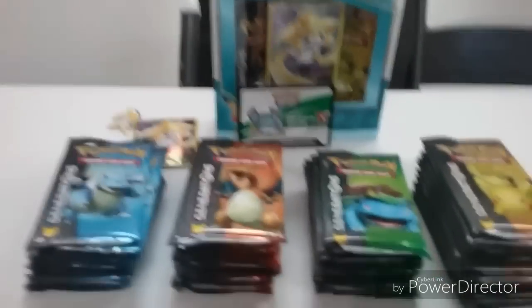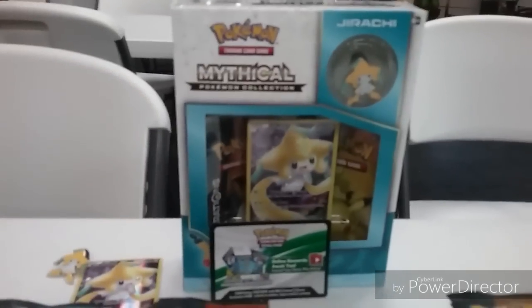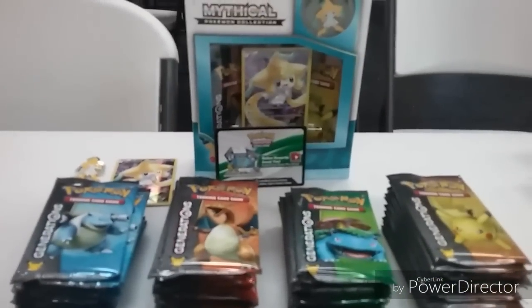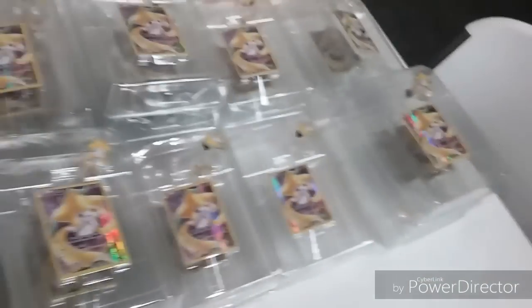What's going on guys, Legend here, episode 75 of Gotta Catch Them All. I'm here at Nearman Games in Chicago, Illinois. Before we get everything underway, I want to give a big thanks to Aaron Jarvis and Nearman Games for giving me this opportunity. We have a case of the new Mythical Jirachi Collection — 48 packs. With each box you get a promo, a pin, and an online code card. Here are all 24 cases.